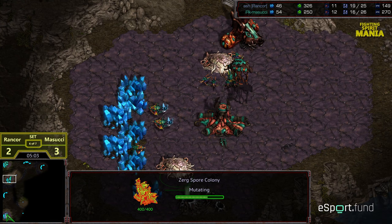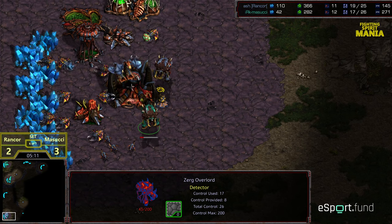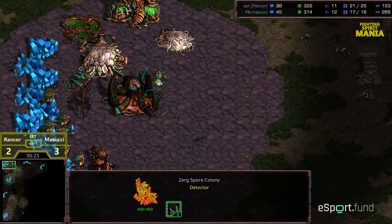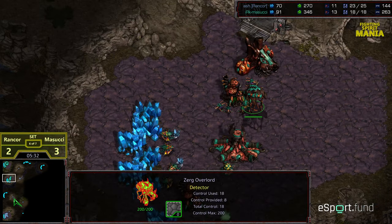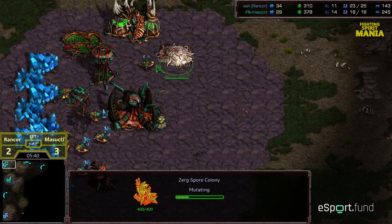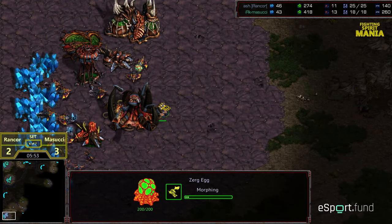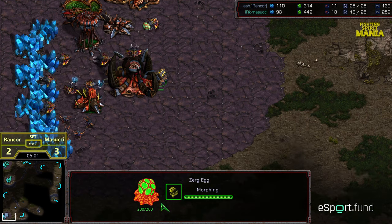I'm trying to think if we've seen Rancor win a match where the evolution chamber has been the shift. Overlord going to get sacked in the main base. Rancor immediately going for weapons one upgrade, which suggests he wants to finish things sooner rather than later. Additional mutalisks being produced. Two sunken colonies are here and it looks like a second sunken colony on the way to protect the gas at the main. Masuchi supply blocking himself right here — that is going to give some headwind for Rancor to get something accomplished.